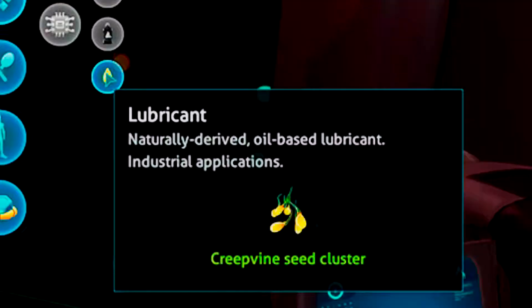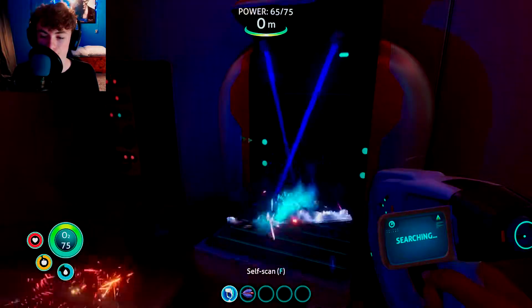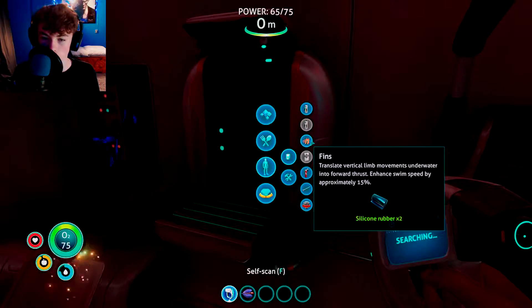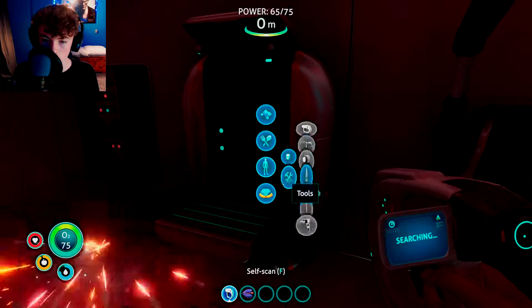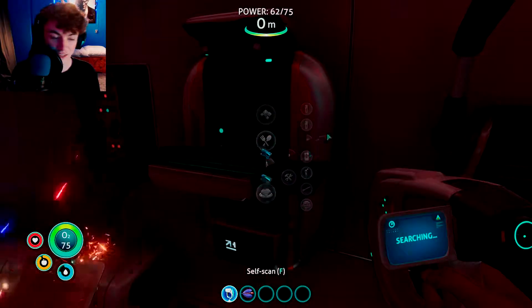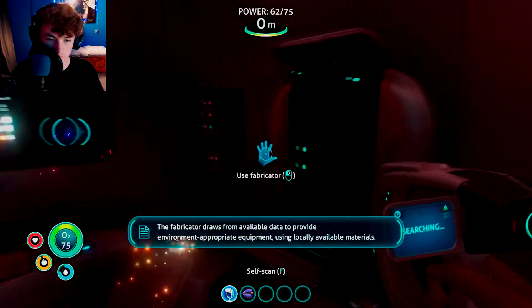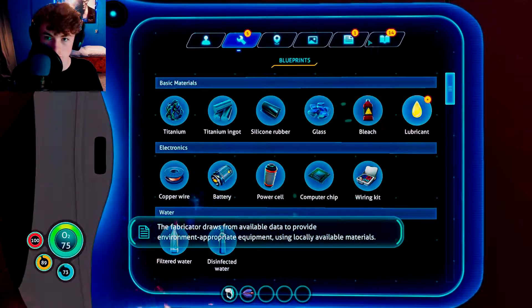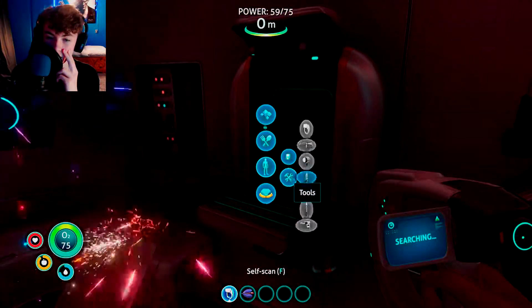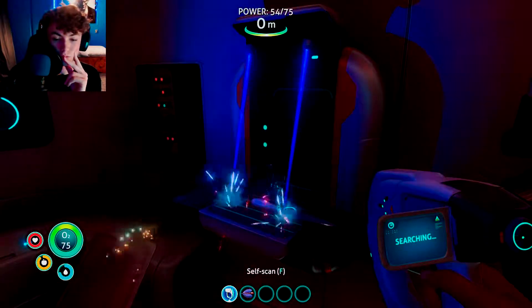We should be able to make — oh, we can make lubricant as well. Saucy. Alright, let's make some silicon rubber. Brilliant. So now we can create equipment. Fins. What was the thing we all wanted? Survival knife. What I'm going to do — I'm going to hit fins so I can swim faster, which would be useful. Then I can make a survival knife, which will be useful for chopping.